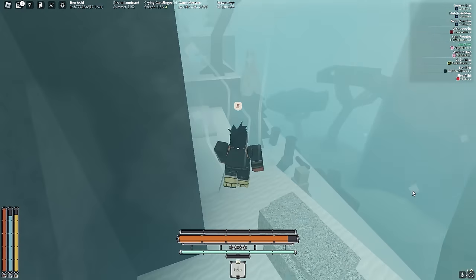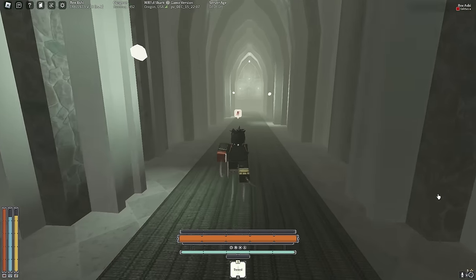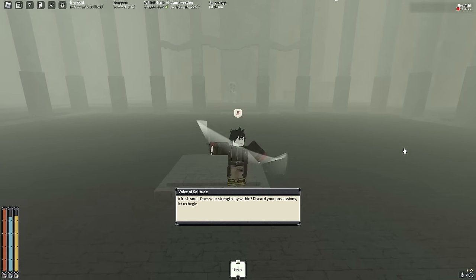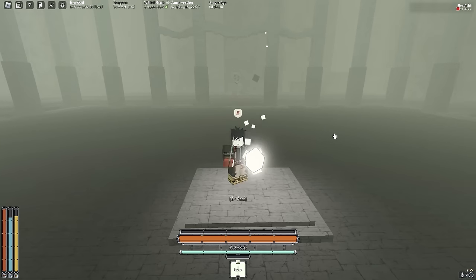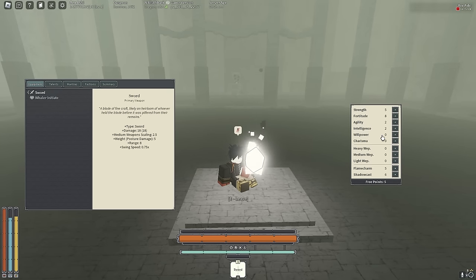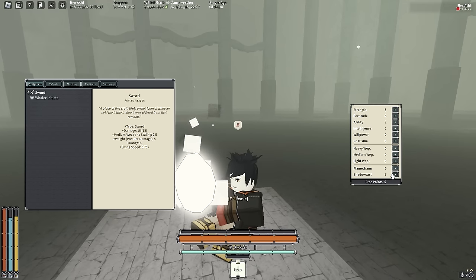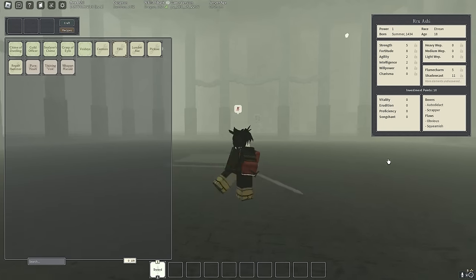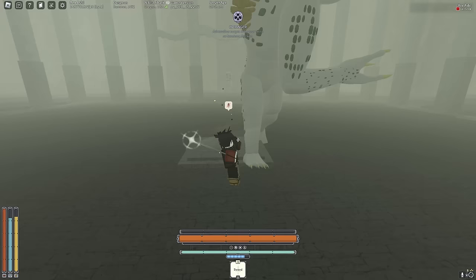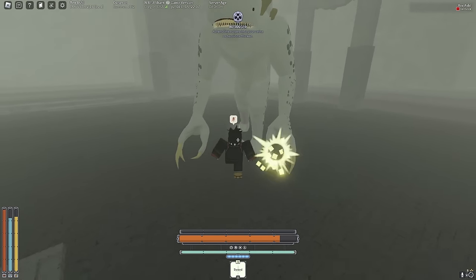Let's do the parry orbs real quick. The first thing I'm going to invest into is getting 50 Shadow Cast and 40 Flame Charm. Let's go into Shadow Cast first — we want Burning Servants for this build. We're not going to level up Flame Charm for now, just focus on getting 50 Shadow Cast first.